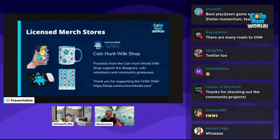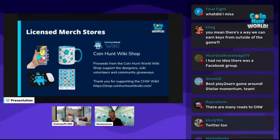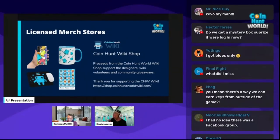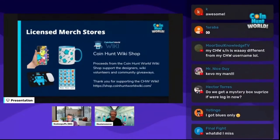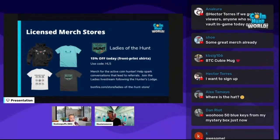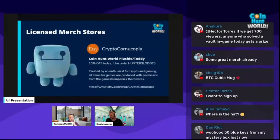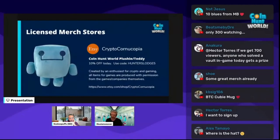We're super stoked to announce our first licensed merch stores going live — I think they're all live today. The first is the merch store from the CoinHunt World Wiki team. Instead of doing a merch shop ourselves, we thought it would be more fun to involve the community. We created licenses that anybody in the community can apply for, and if you get approved, you get to officially sell CoinHunt World merchandise. We also have the Ladies of the Hunt merch store and Crypto Cornucopia's Etsy store, which has a super cool QB plushie.